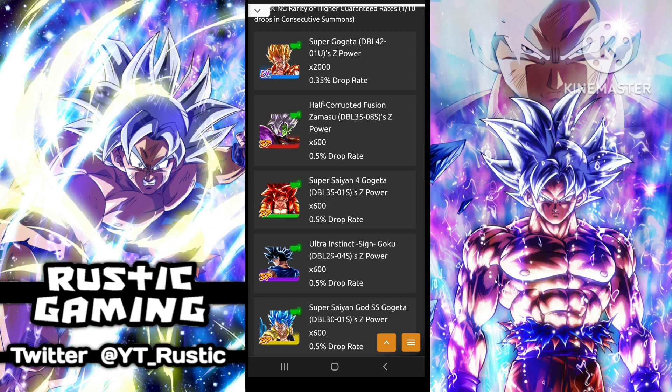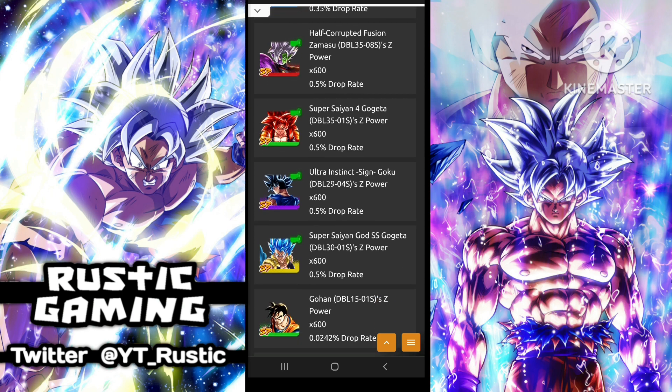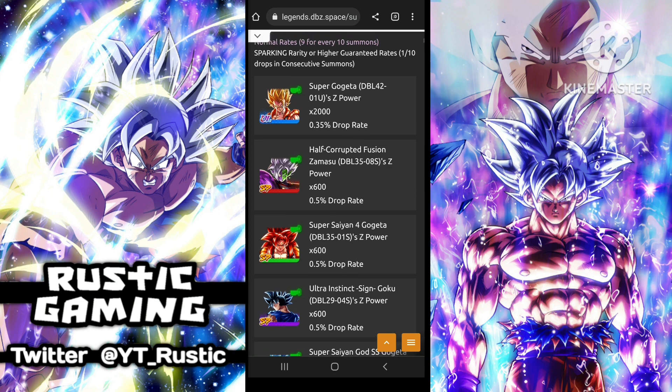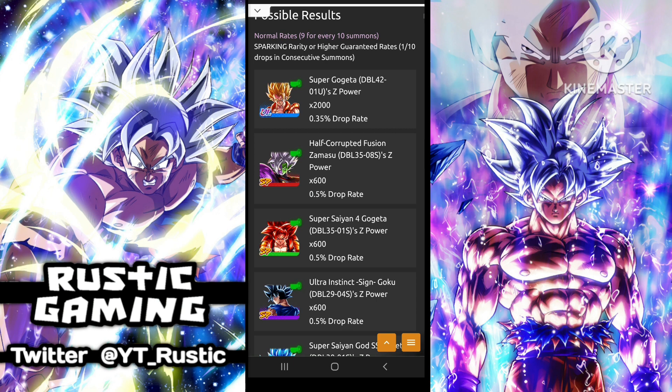Some of the LFs on these banners are good. I expect UI Goku to get his Zenkai probably tomorrow. Gogeta Blue can be good still — he just needs a little bit more card draw speed and he'd probably be pretty good. Super Saiyan 4 Gogeta is okay as well, and Half-Craft with Fusions of Master is okay too. We'll have a quick look at who I think could be coming next — who could be on the banner.